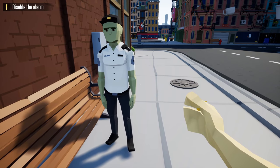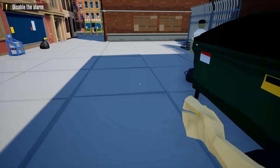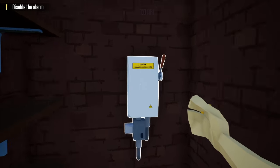Remember, the guards in this game are 1s and 0s. After we've taken care of that guard, we're going to return back to our duffel bag, grab our lockpick, and using our lockpick, we're going to unlock the door to the utility room. After doing so, we're going to turn off the alarm.